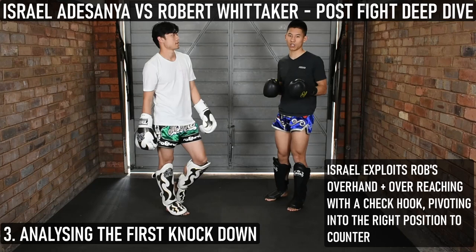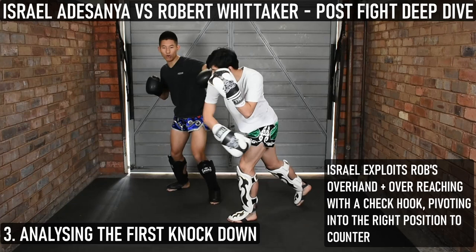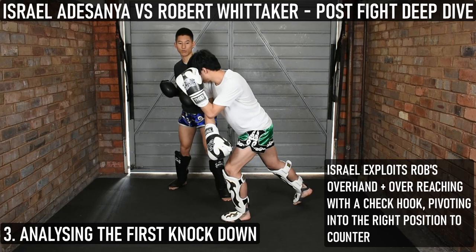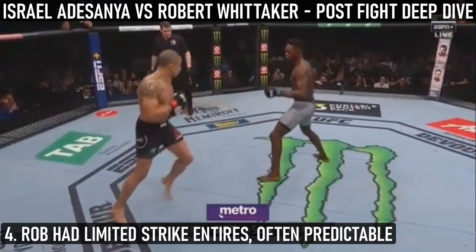It wasn't so much that Israel had a great uppercut — it was more that Rob was in the wrong position. Rob put everything into that right hand. Because Israel was already off to the side, Rob was basically in a square stance right in front of him with his right hand overextended. Even though Israel's technique wasn't perfect and he was leaning way back, he was able to catch Rob in the wrong position, and that's where the uppercut came through.